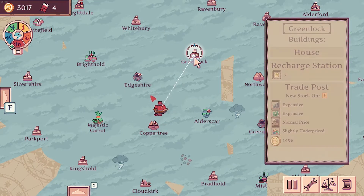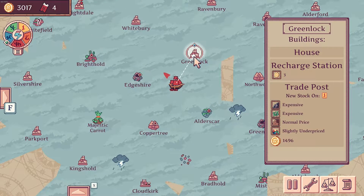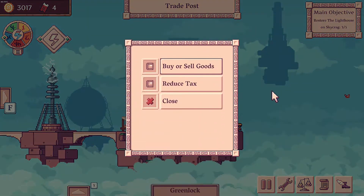One more trip and we've done it, and then we've got to go back and get more workers. Although we are going to get hit by a pretty big wage bill soon. So we also need to — slightly underpriced here.